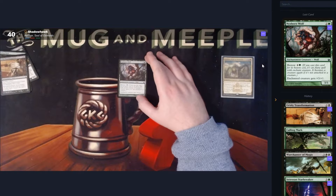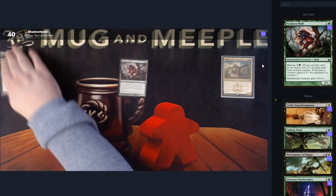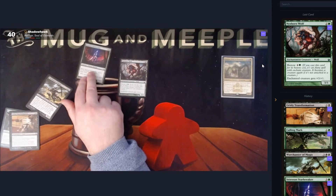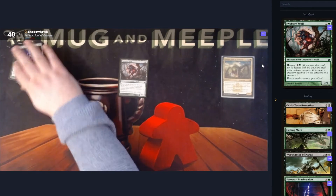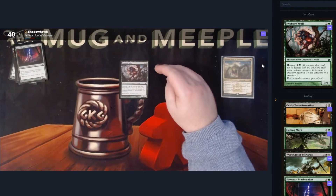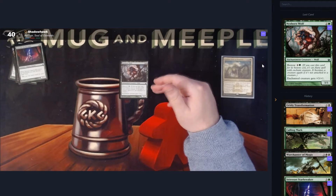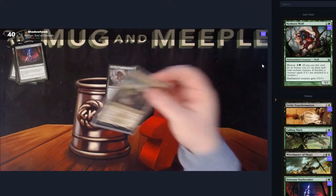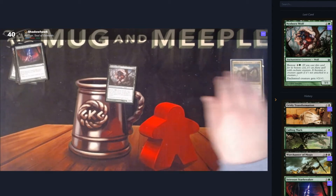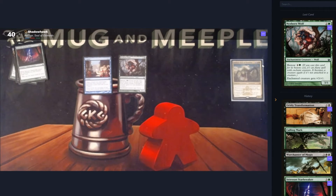This is better — it may be an aura, but at least it replaces itself when it enters the battlefield, and Intimidate is at least reasonable in a set devoted to mono-colour plans with devotion. Nyxborn Wolf has the Bestow mechanic — it's an enchantment creature. Bestow means you can play it as an aura spell. We can either play it on its own as a 2/1 for two, or pay five mana and attach it to something and it gets +3/+1. And if the creature it enchants dies, the Wolf drops off and we still have a 2/1. So far it's the best card we've opened in this pack.